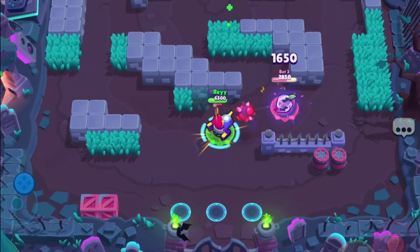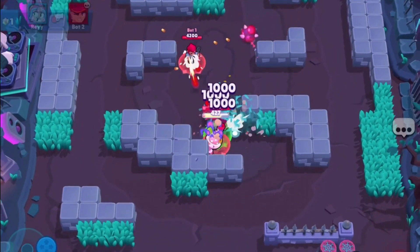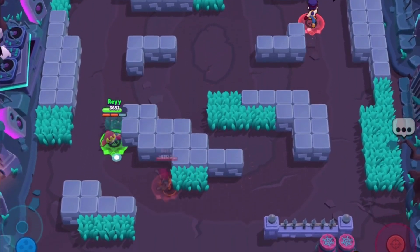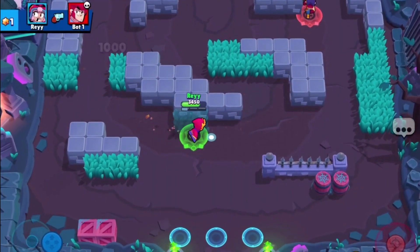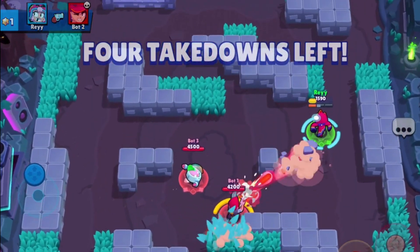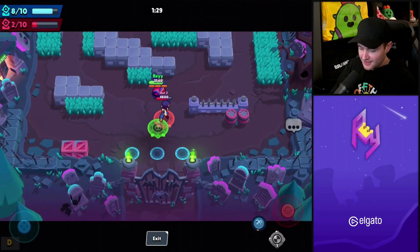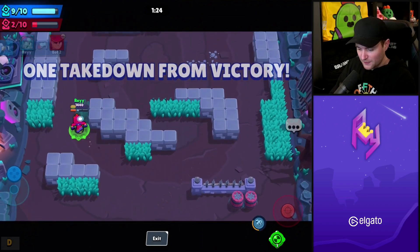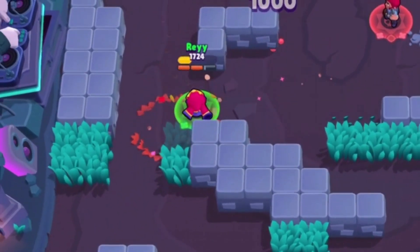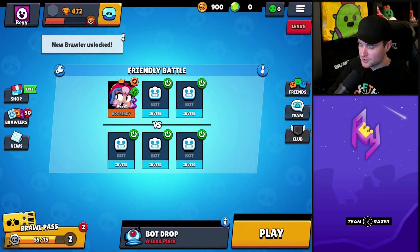We missed and died, but we get the super back. What's up, Sprout? Look how fast we are with the health gear — easy. We could've used the dash to almost take out Fang. Honestly, I'm not sure I like the extra range from the star power; when you're in a pinch it's hard to get the perfect distance — I feel like I overshoot a lot.